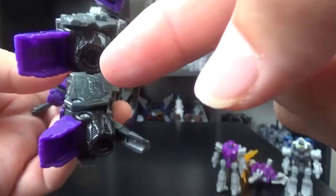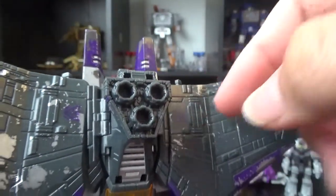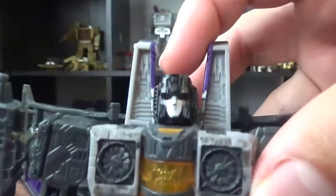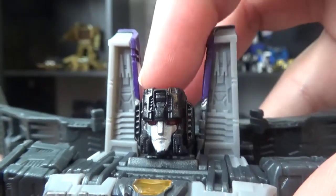On the bottom you can put accessories for the rocket boots. On the back you can attach any weaponizers you want. It does seem like he's supposed to have light piping, but I don't know if they paint it over the eyes or if it's just bad lighting.